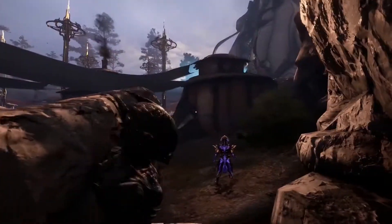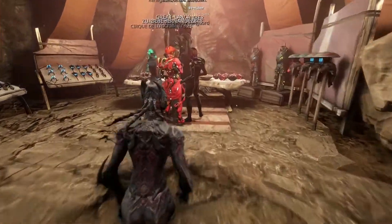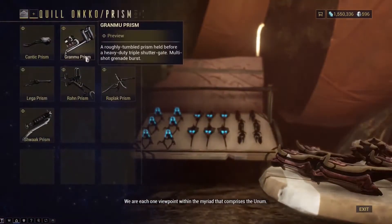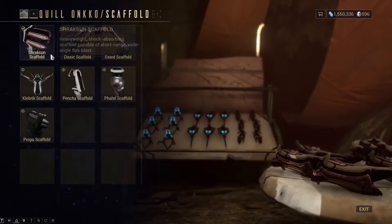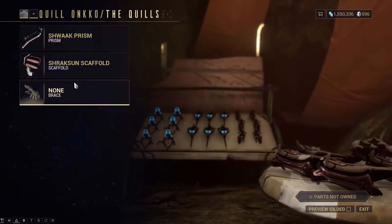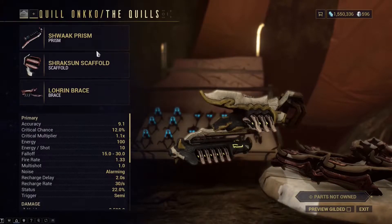Come over here next to Cetus and there's going to be a door you go into. When you go into this door you want to get these three sets of amps. Amps are part of what makes a warframe actually do damage to the eidolon shields.